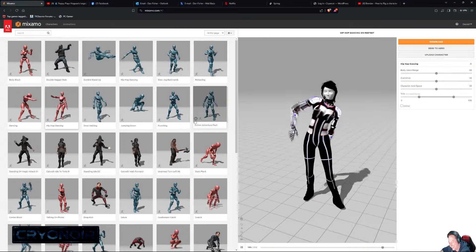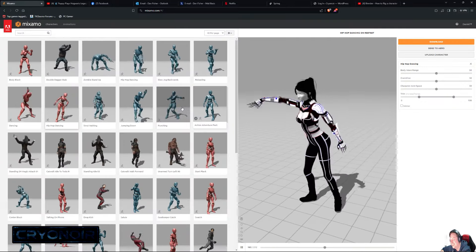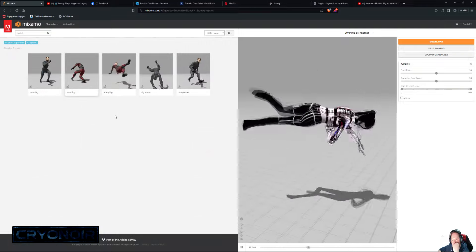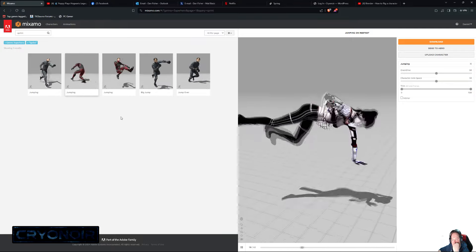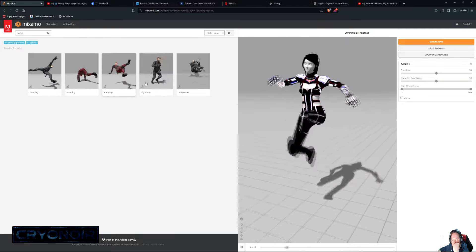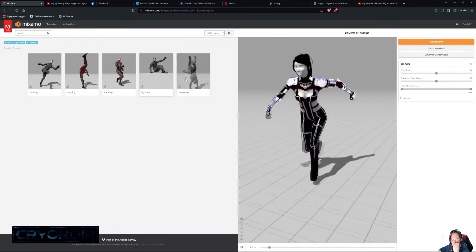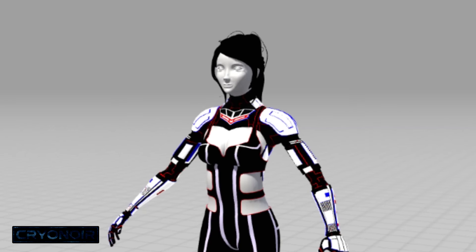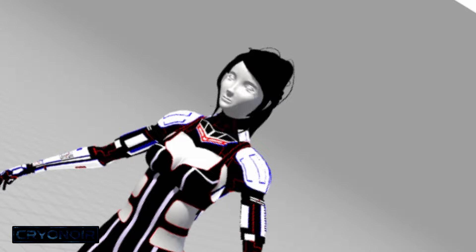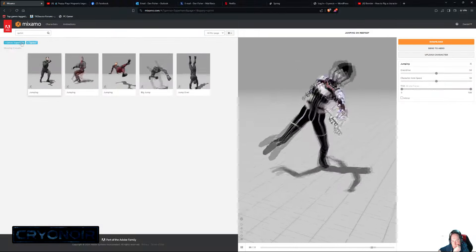First off I tried to rig her using Mixamo, and I spent way too long playing around with the animations in Mixamo. After hours and hours of seemingly no progress, every so often you just have these little moments where it all kind of comes together and just makes the whole thing worth it. And then I remembered that the hair and the skin and the eye textures still aren't working.